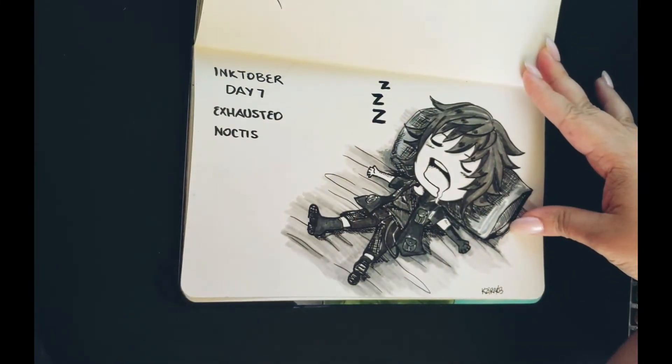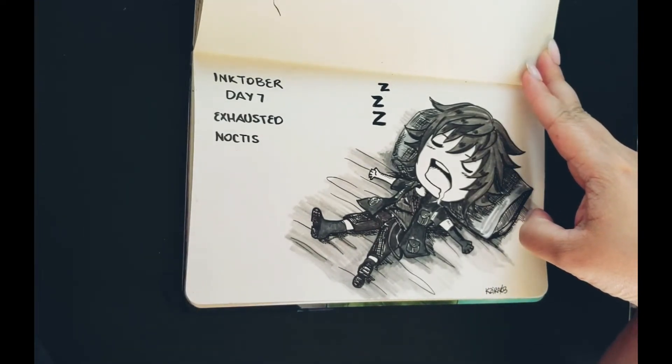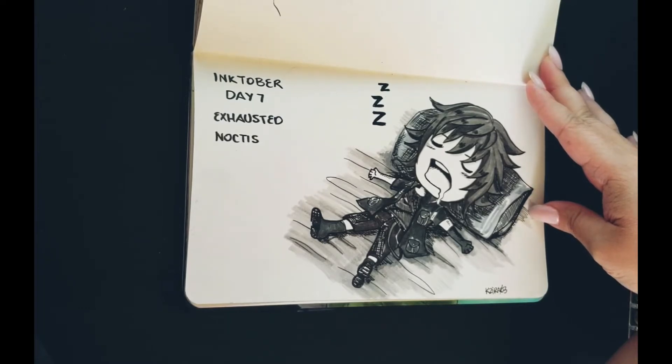So the next couple of pages are going to be some chibi drawings that I made for Inktober last year. It's not going to be consistent because I missed some days. But for Day 7, this is a chibi drawing of Noctis Lucis Caelum — I drew him exhausted from his adventure. Square Enix actually recognized this art because they retweeted it on Twitter. It blew up and I was so happy — that was the first time an actual game developer recognized my art. It was so inspiring and made me want to continue doing what I love most, which is art.